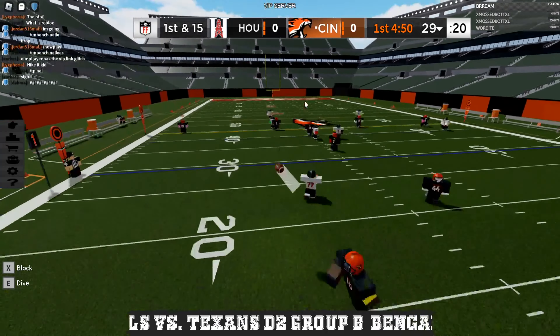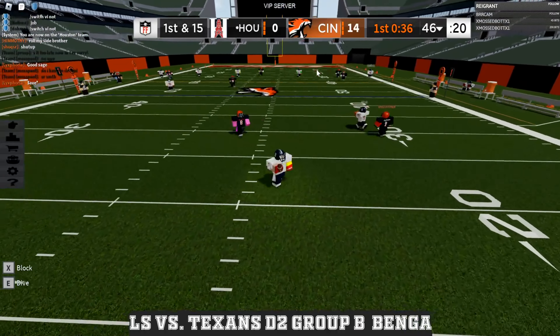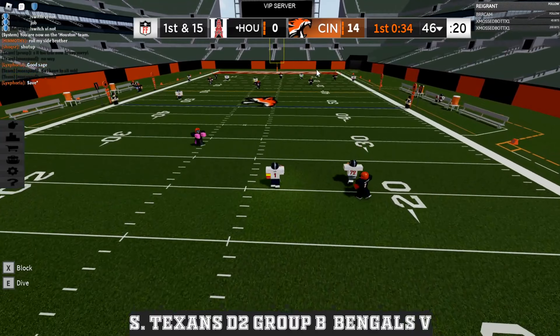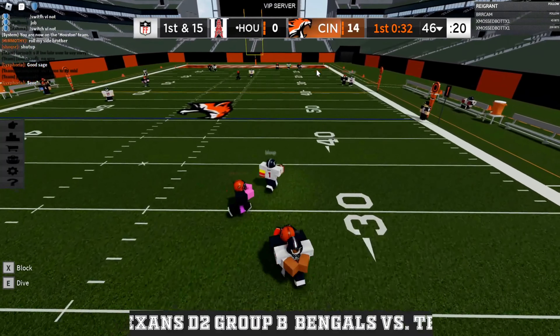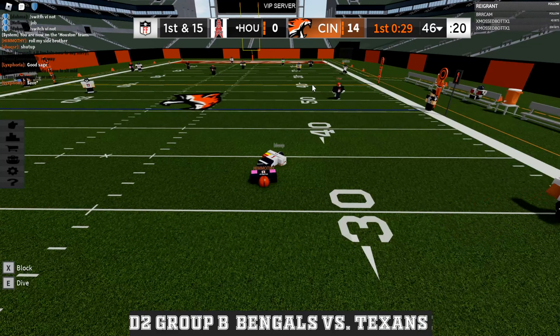Jordan's rolling to the left, runs up the middle, and is wide open yet again. Cincinnati's winning — right now they're looking really good compared to the Texans, but you never know. Bloop gets sacked there by number 17 at the bond, and he keeps respawning over and over again, but Bloop is rolling, trying to take a run lane.